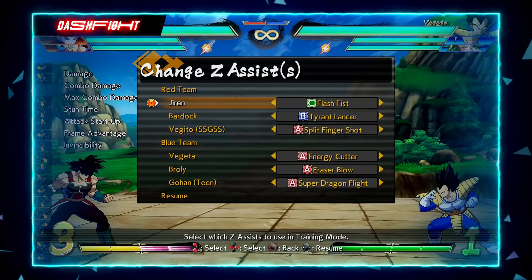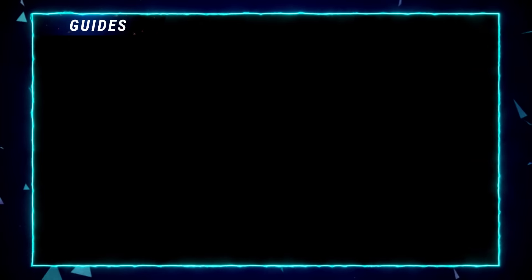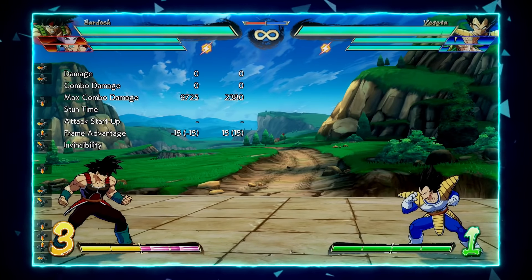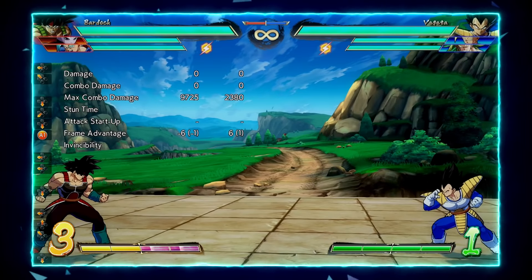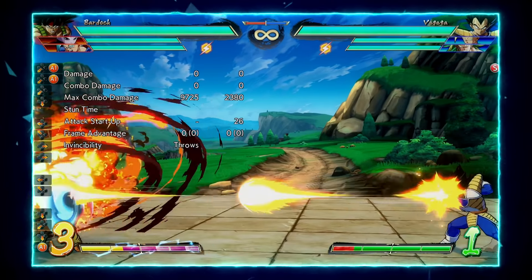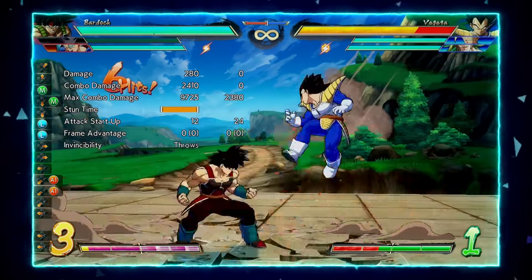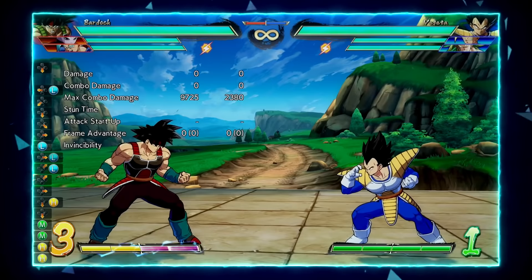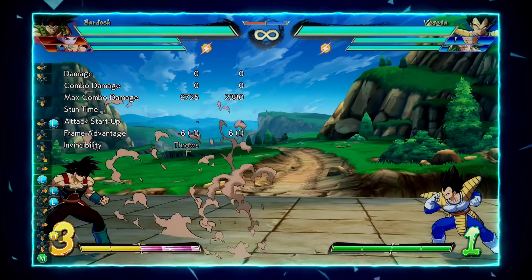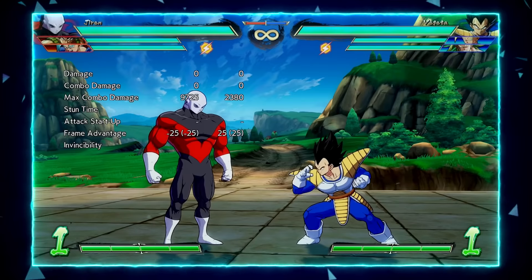Lastly, his C assist: I know C assists are generally a bit weaker in this patch, but his is one of the better ones. The reason is it retains the 5S properties as if Jiren was on point — meaning he can go straight through ki blasts on reaction with C assist, and now your point character gets a full combo off it. It's definitely usable and pretty solid, but the other two are still better assists overall.